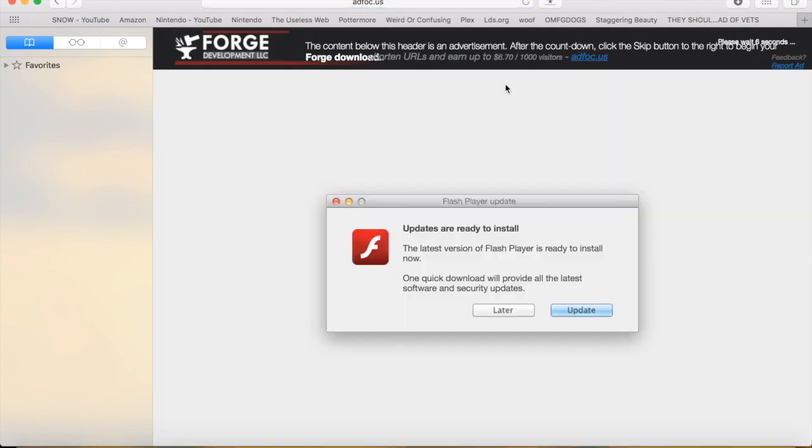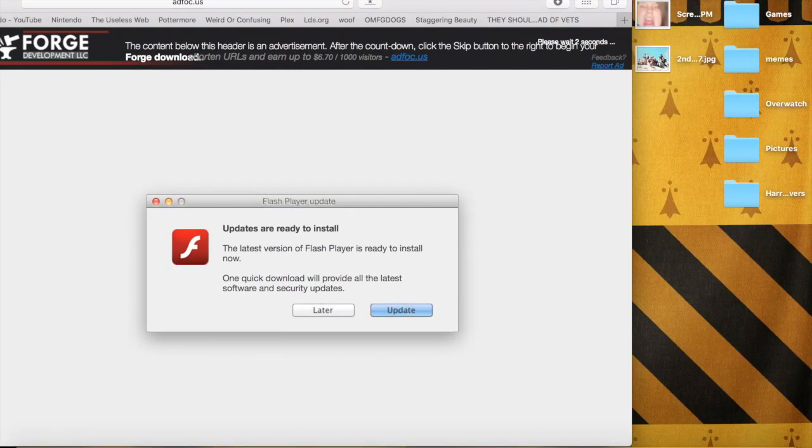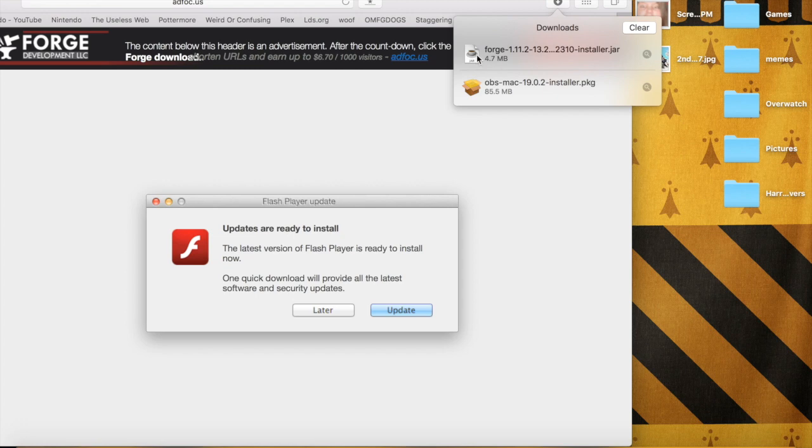Then it will take you to an AdFocus page. Don't click anything. Over there it says 'please wait one second.' Now skip — your download will go right here. Let's just click this.